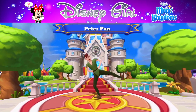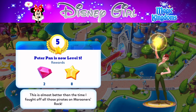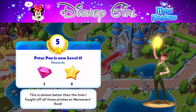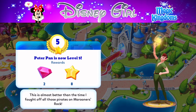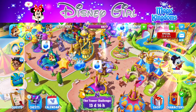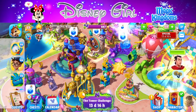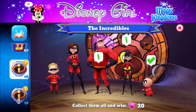Peter Pan is leveling up — he's got a pretty cool welcome screen. Peter Pan is now level five! His dialogue: 'This is almost better than the time I fought off all those pirates on Marooner's Rock.' I thought your welcome screen was cool and I think you're having fun in my kingdom.